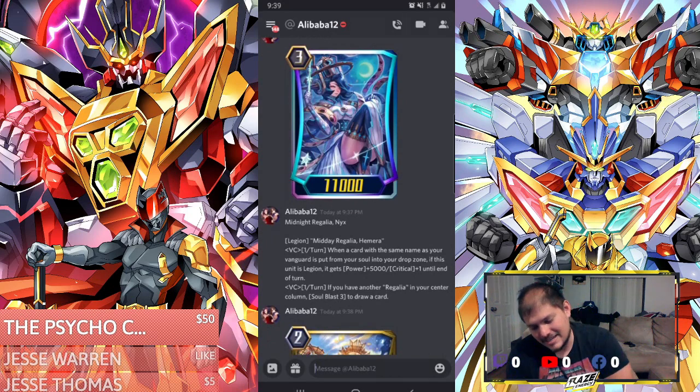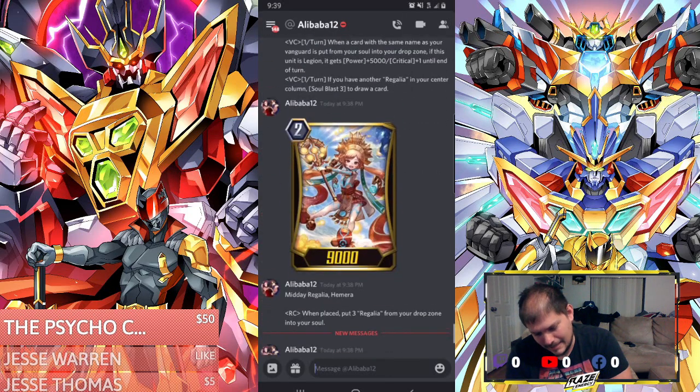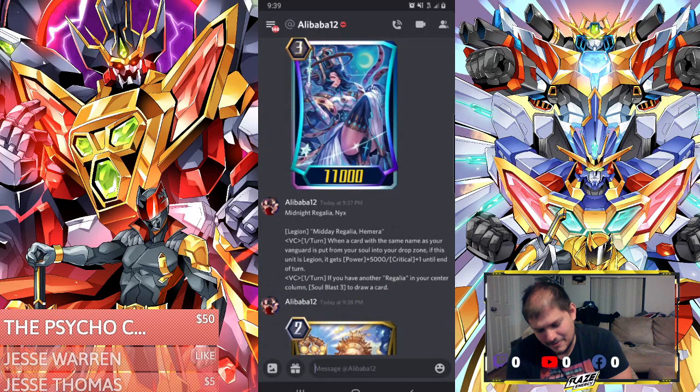Midnight Regalia Nyx — you Legion with Midnight Regalia Himira. This is Himira, the G2. It's a once-per-turn return effect when a card with the same name as your Vanguard is put from your soul into your drop zone. If this unit is Legion, it gets 5,000 power and a crit, which is nice. If you have another Regalia in your center column, Soul Blast 3 to draw a card.